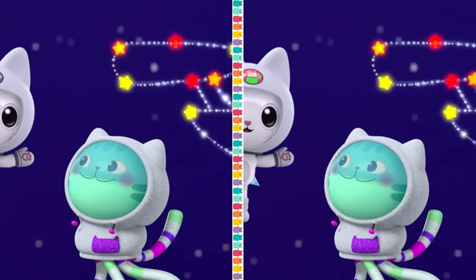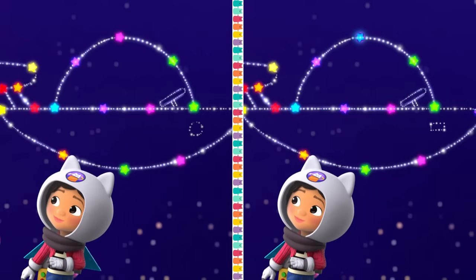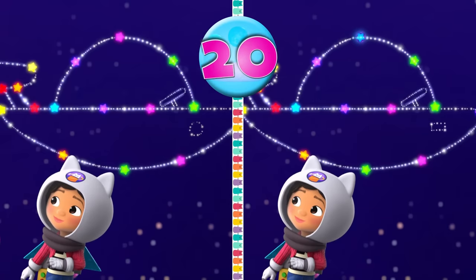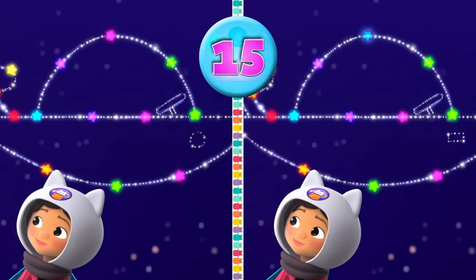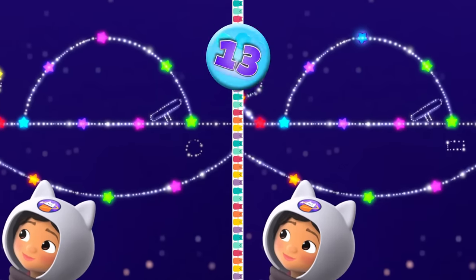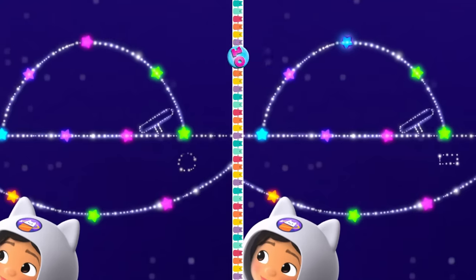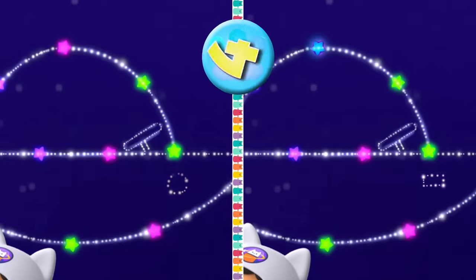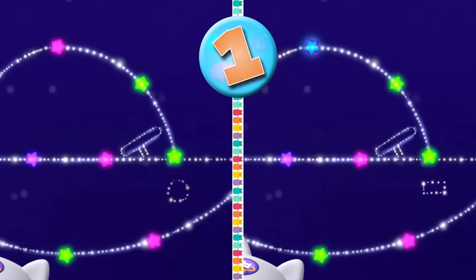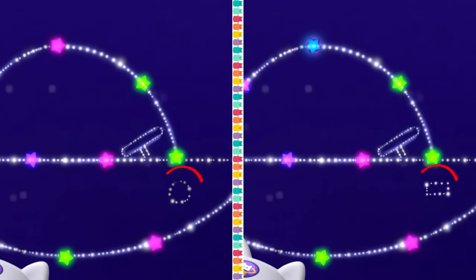Let's see! Can you spot two differences with a spaceship made out of stars? One difference is a color difference, and one is a shape difference! Did you see both differences? First, the circle on the spaceship has turned into a rectangle! Second, the pink star on top of the spaceship has changed color!